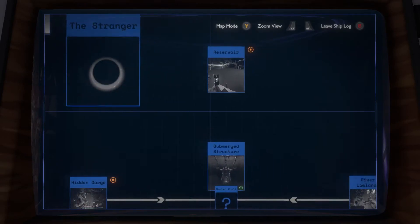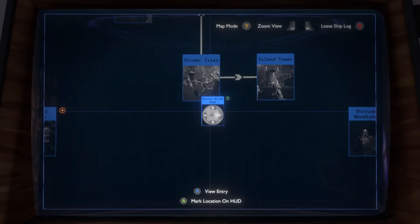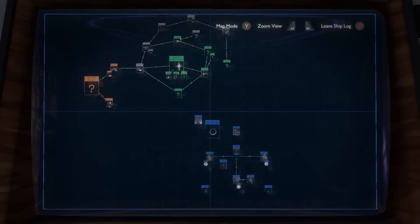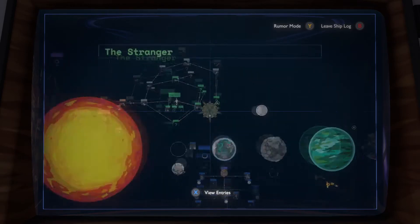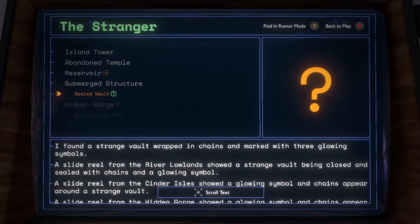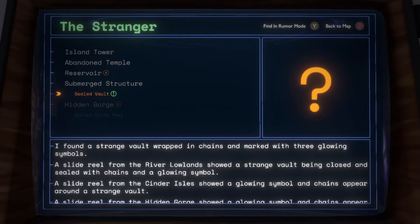Let's see what's in here. A dense forest along the banks of a river. A slide reel that shows the Strangers' inhabitants analyzing the Eye of the Universe — several slides have been burned and cannot be viewed. Yeah, that seems to be a trend. There's also a sealed vault: a slide reel from the Cinder Isle showed a glowing symbol, and chains appear around the strange wall. Okay, right — there are three of those.